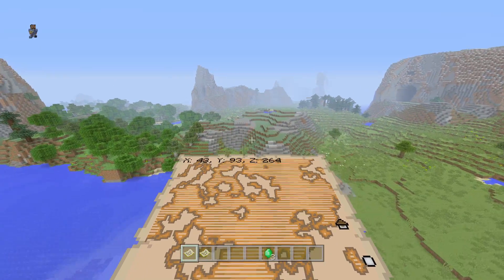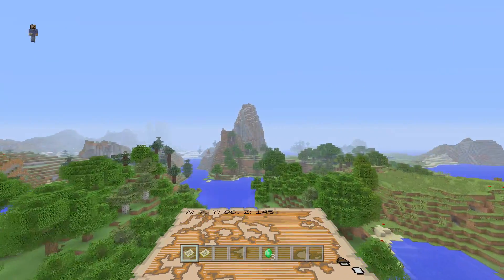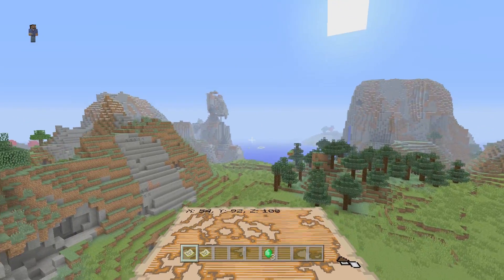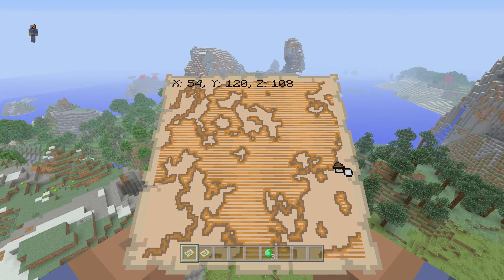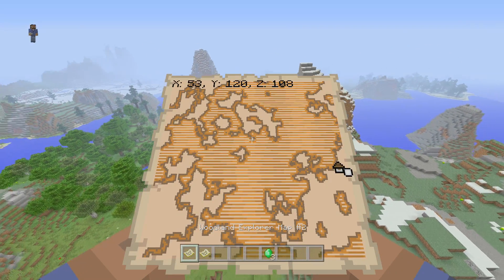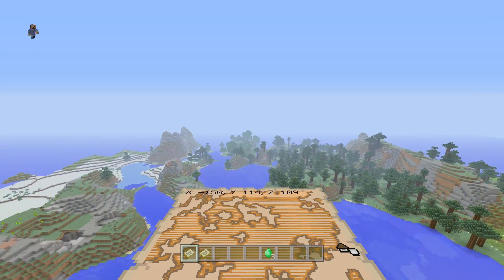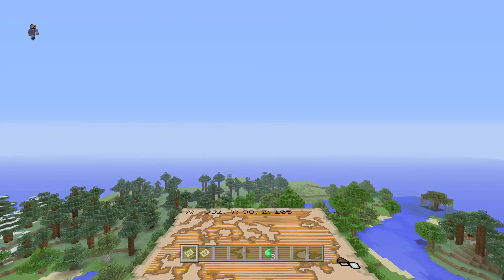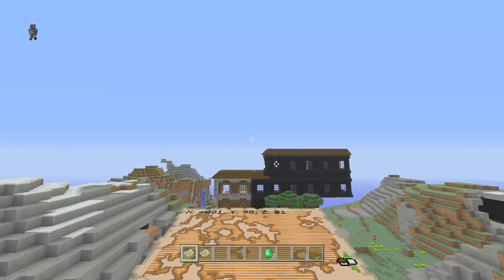The bigger the dot gets on the map, the closer you are. It looks like I'm almost right over it, but it seems like it's going to be a little to the west. What I like to do is open up another map and follow that direction. I'll load up a new world to show you this better, since this one was just really close to the area. Just follow the dot and make sure you're going in the right direction, because it can be quite confusing.